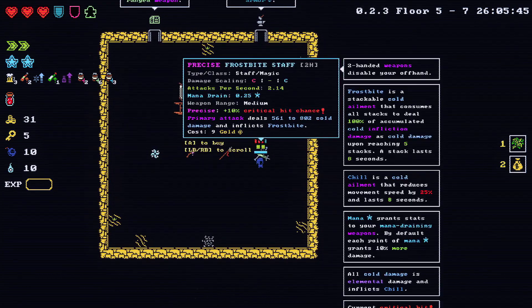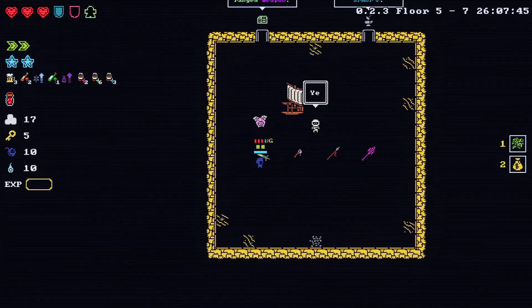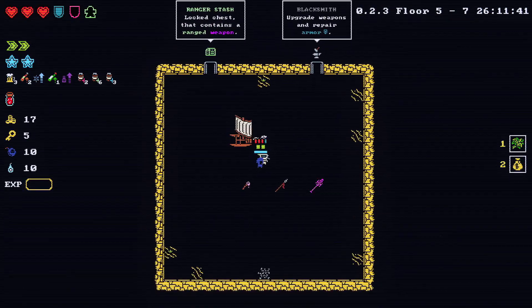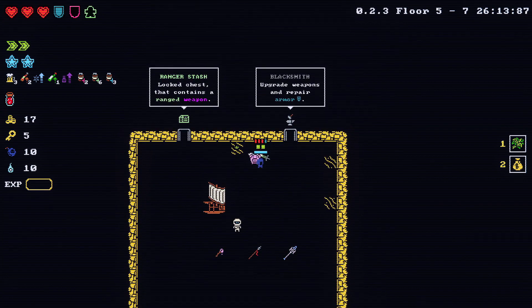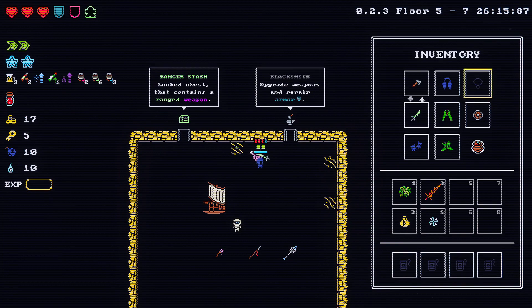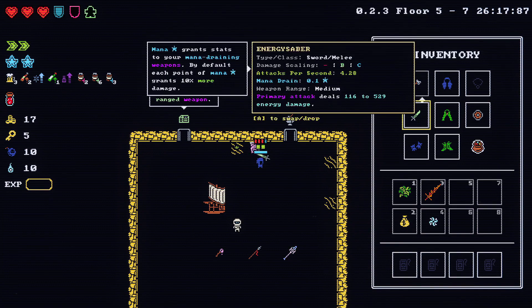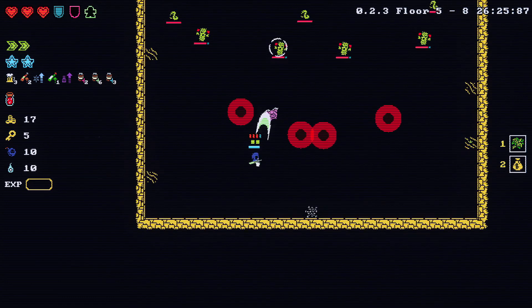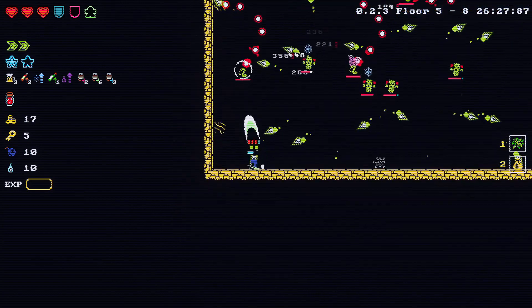What was that? It's some sort of mummy shopkeeper. Weapon upgrade — I don't have enough, I've only got 17. I guess I'll go for this ranger stash.